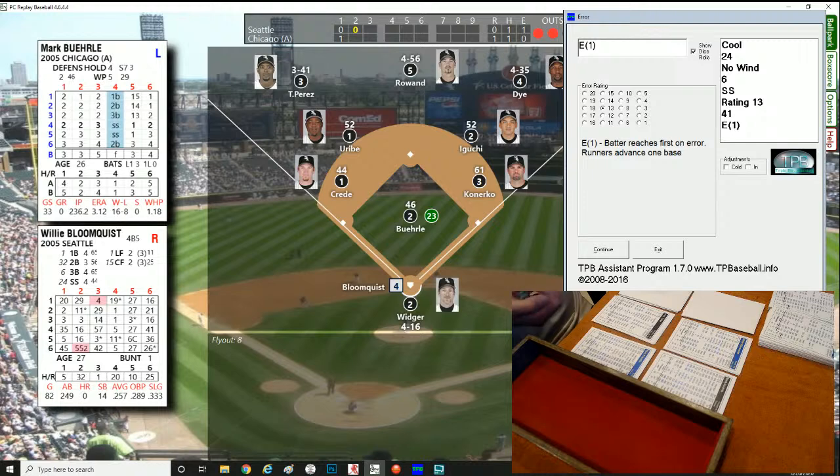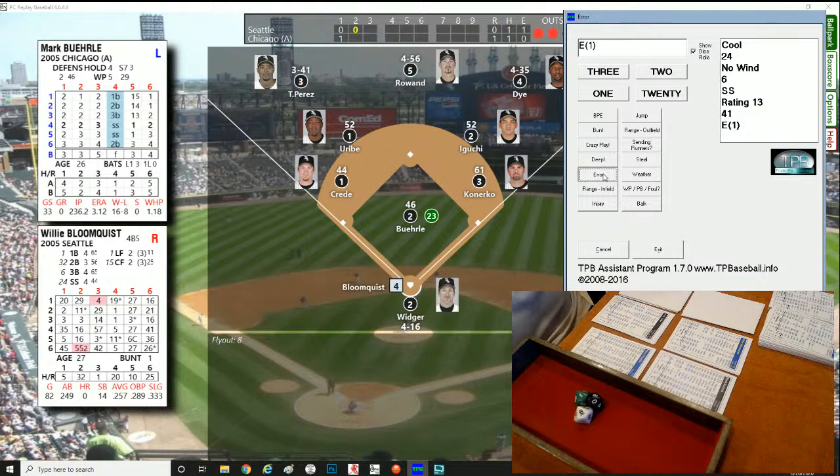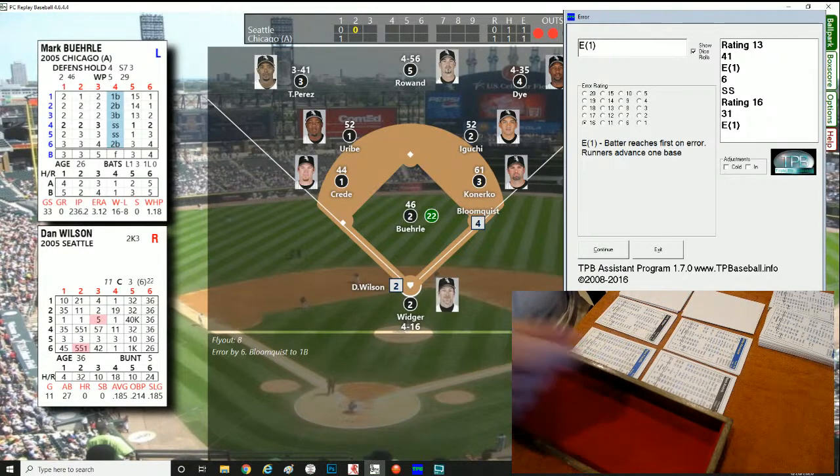Willie Bloomquist up with two outs — roll of 41, that's an error check. Going to shortstop Uribe. His error rating is 16 — and he can't make it either. Wow, another error by the shortstop. Both teams are flubbing it on the left side today. Bloomquist gets aboard.